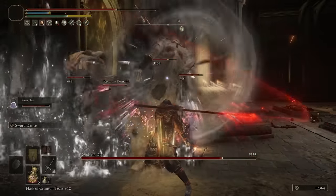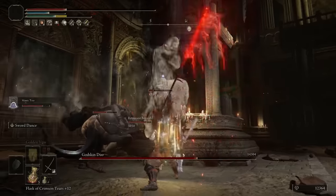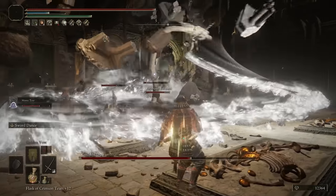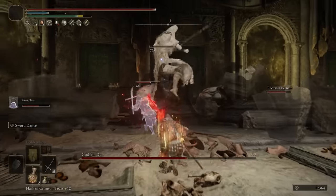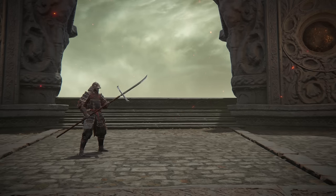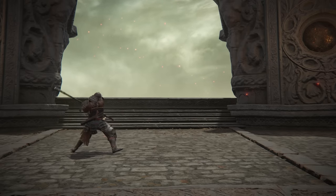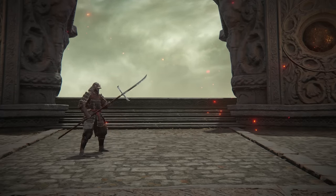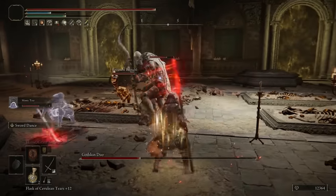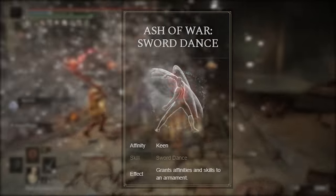Not a huge difference, but again, we are going to be able to proc a few Bloodlosses on bosses as an added bonus. The main pro to this weapon, aside from it just hitting much harder than our swords, is its long reach just like the Nagakiba. You've got a heavy thrusting attack extending the spear out for maximum range, and even our light attack combo pokes out as well. Like I said with the Nagakiba, this is another fantastic weapon for PvP fights with its range and high damage. Furthermore, we still have the Ash of War for this weapon, which is absolutely phenomenal — Sword Dance.